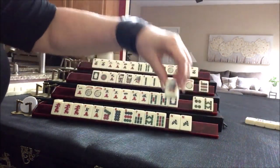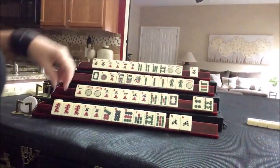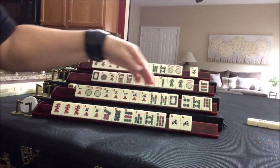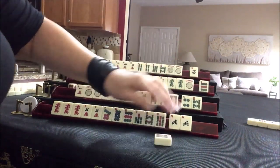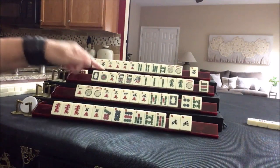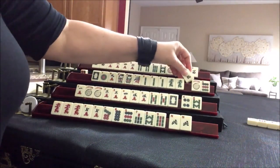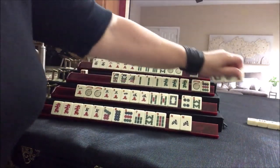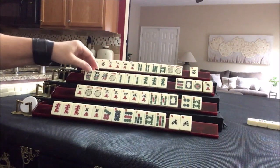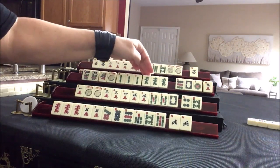One bam. Nine bam — we want cracks, really. Or three bam would be nice. Let's draw. Green dragon. Forget the year hand — we've got a big multiple there. We need to pong, kong, kong. That's good to go.